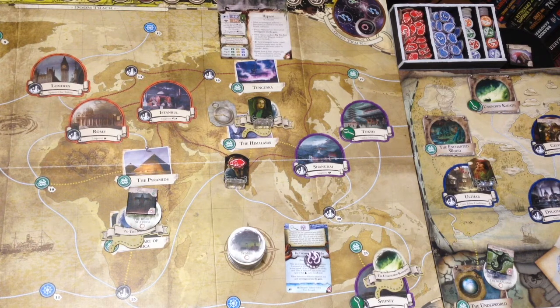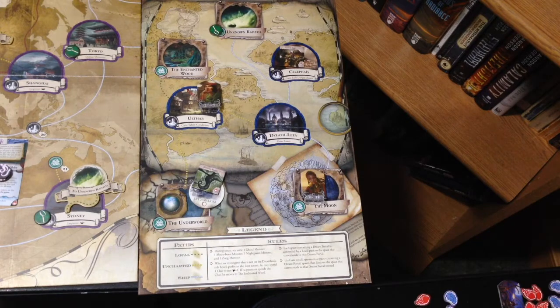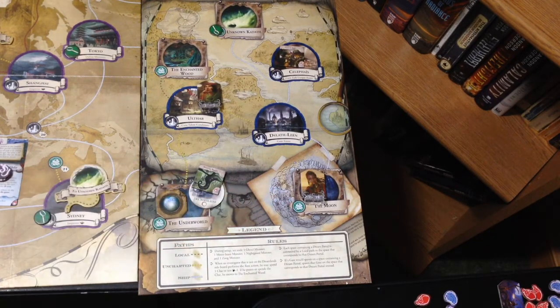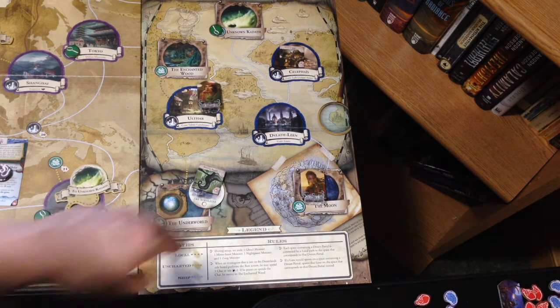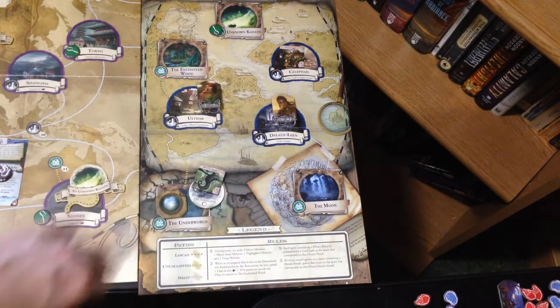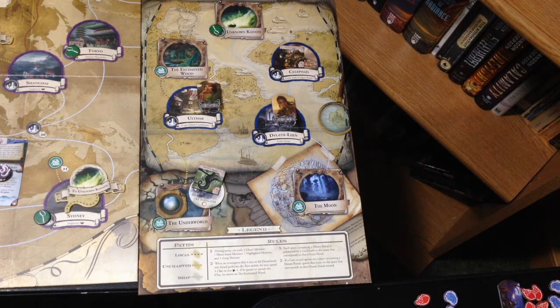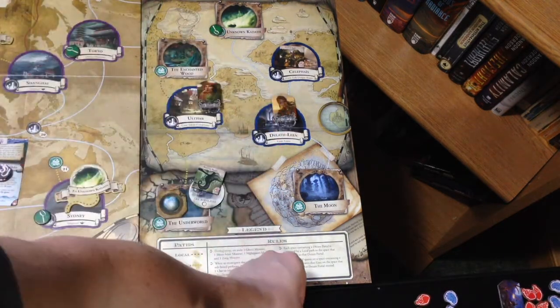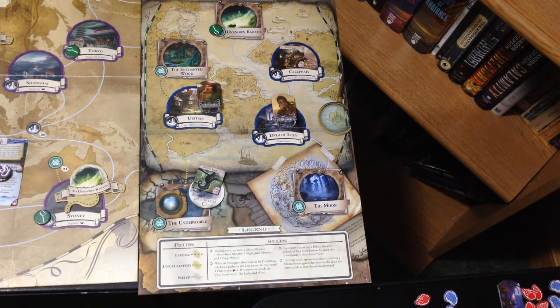Next up is Akashi Aniele. Here we are on the Dreamland sideboard — she's still on the moon. For her first action, she's going to travel to Dylath-Lean. For her second action, she is going to rest as well and gain one health. This puts her up to three health and three sanity — not great, but a little bit can help. And that's it for Akashi.